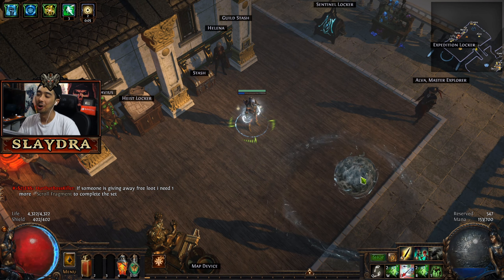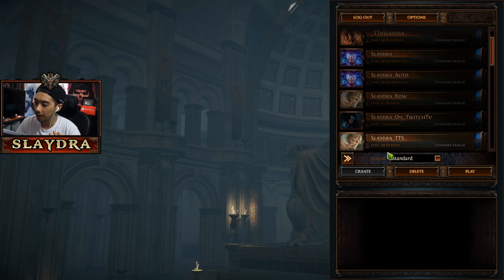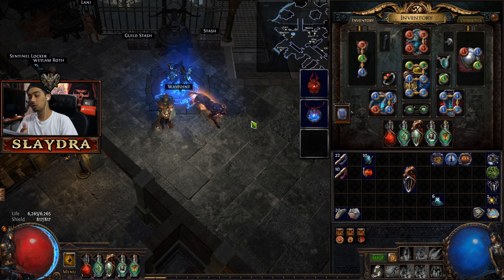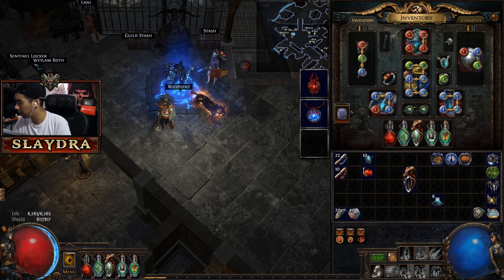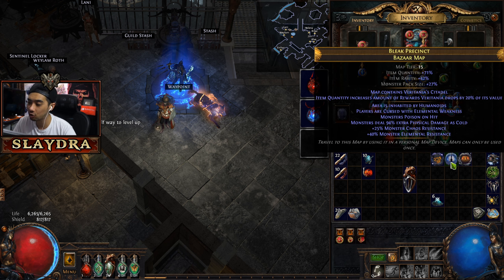You really need elemental penetration for all builds because these boss fights will be very, very difficult without it. Our minions have ignore resistances, and there's also a class that can ignore elemental resistances on crit. There will be more gameplay coming — how to do the Pantheon, how to craft some of these boots, and a unique map we'll cover soon. We're basically setting up to get all of these bosses ready.